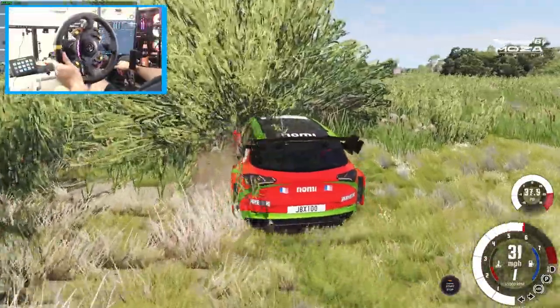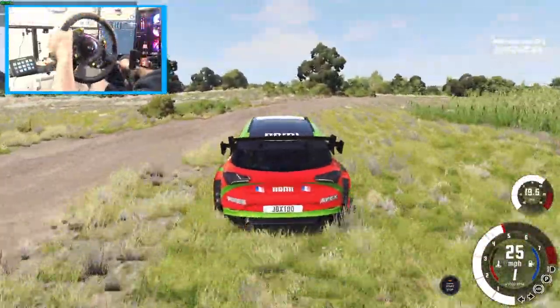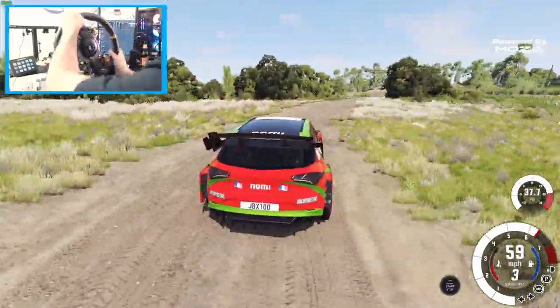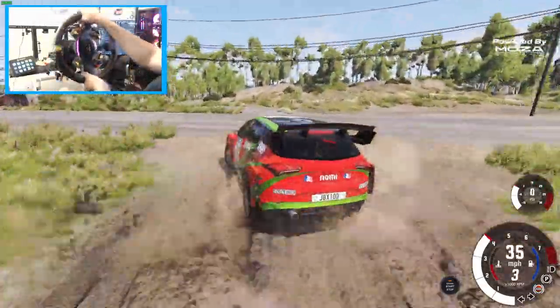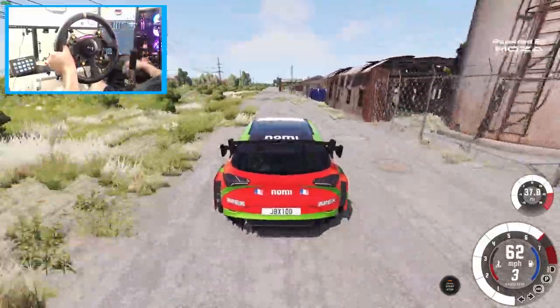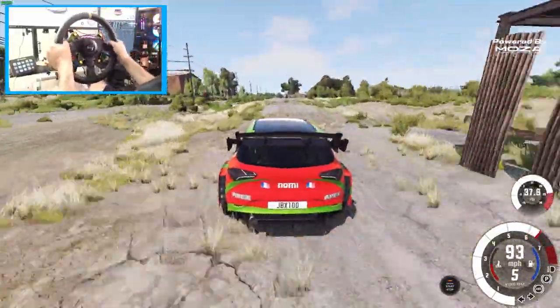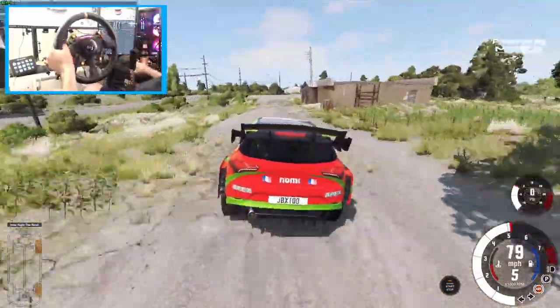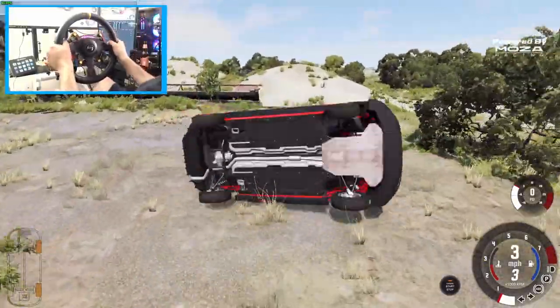Can we roll it back over? Come on, roll it back over... nope, no rolling back over. Get onto this little gravel road here. Oh, that's very bumpy — this car is extremely bumpy. Doesn't help that we're going like 100 miles an hour through this. We've got two flat tires!